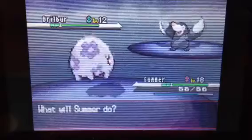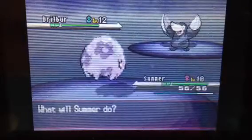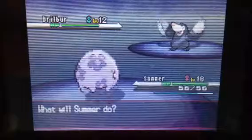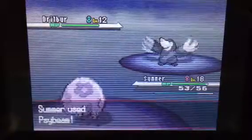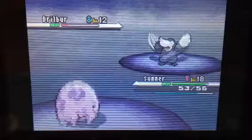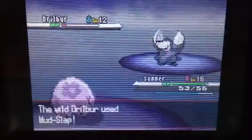So this is Drilbur. Drilbur is a Ground type and has quite a bit of Attack. It evolves, and when it evolves into Excadrill at level 31, it's kind of nice in the game. I mean you're coming off of 135 Attack, and this thing can learn Earthquake naturally too.